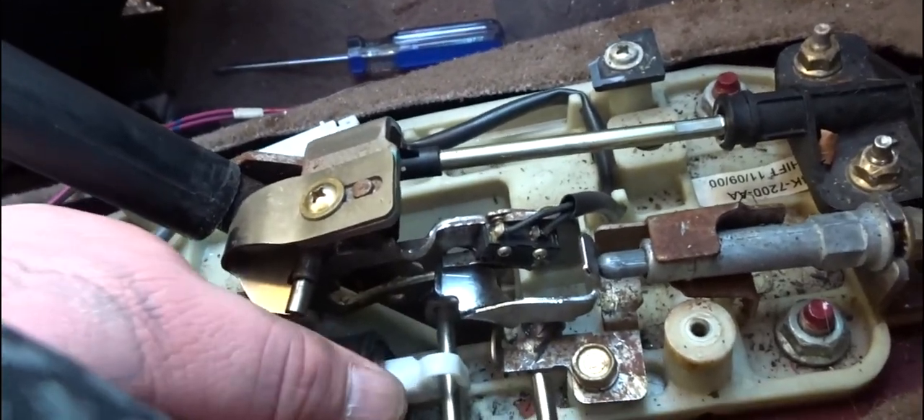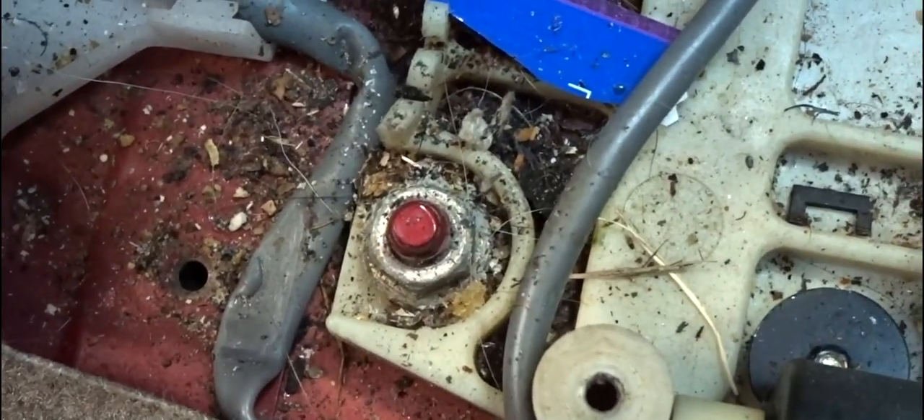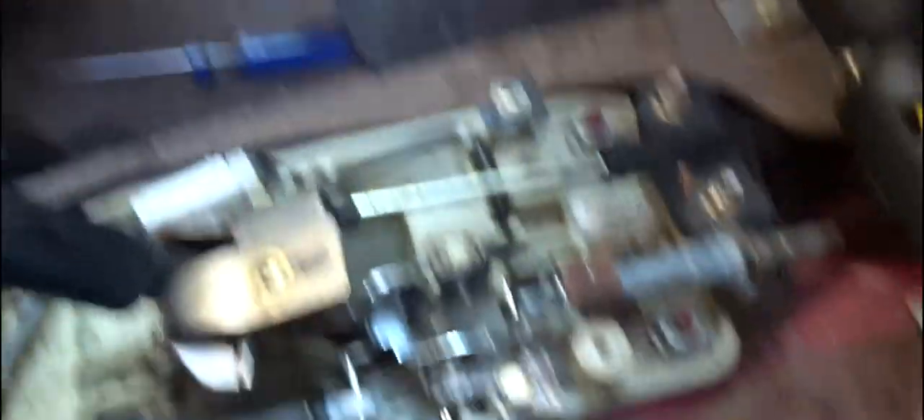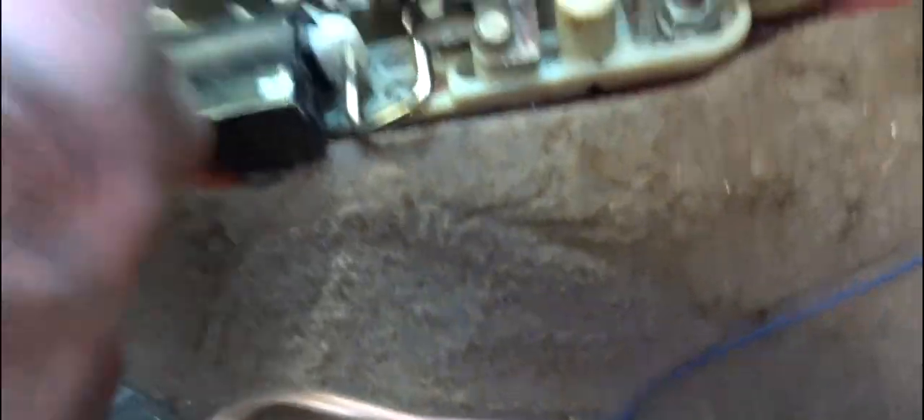It might be this plastic piece. I don't know what any of this does. Look at that gunk - it's from 2000. This solenoid might be out too - that's what I'm thinking. This solenoid right here might be broke. I think that's what I broke, and that's what's supposed to connect to this - it's supposed to do something. When I put it in park this pops out and then pushes into there. There's a bolt missing in there too.